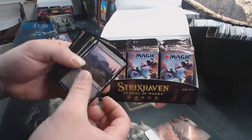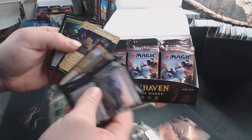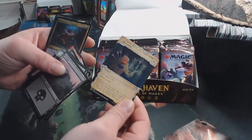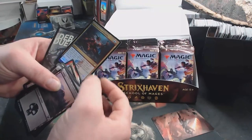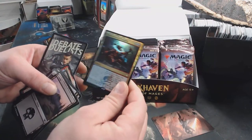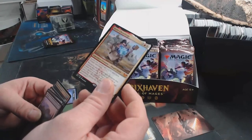We got an art card. That is Revitalize. Every pack has a Mystical Archive card. And every Set Booster pack has a foil — that's a foil Culmination of Studies. And then, ooh, Mythic Hawfree Ghost Forge.